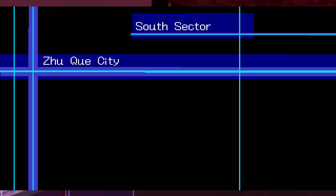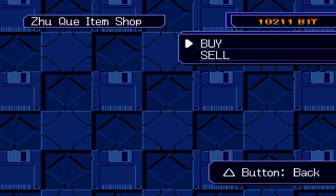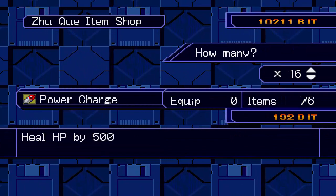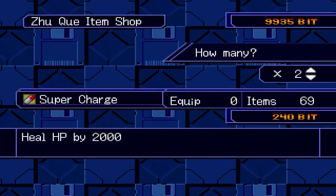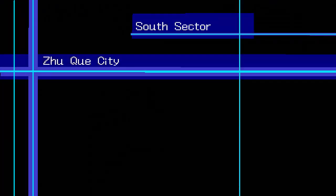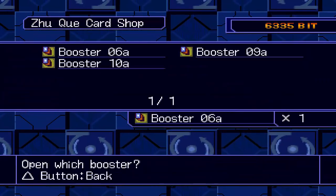Apart from that battle we just did, what we're gonna do is re-top up all the superchargers and powerchargers that we got. So let's top those up. Five of them now. And now we're gonna open the booster - let's open the 6A first off.